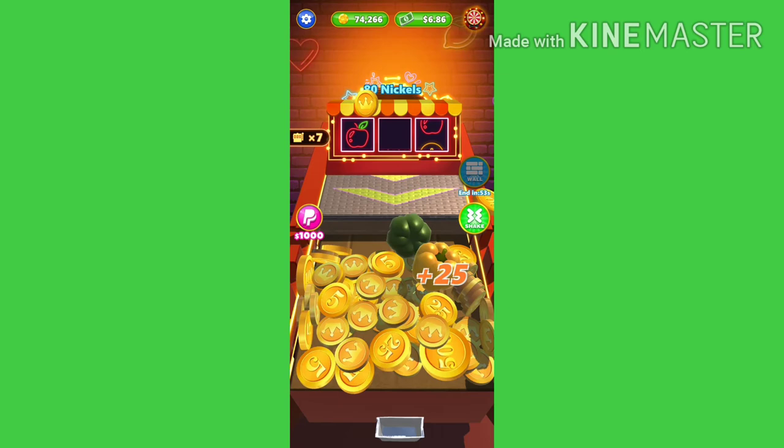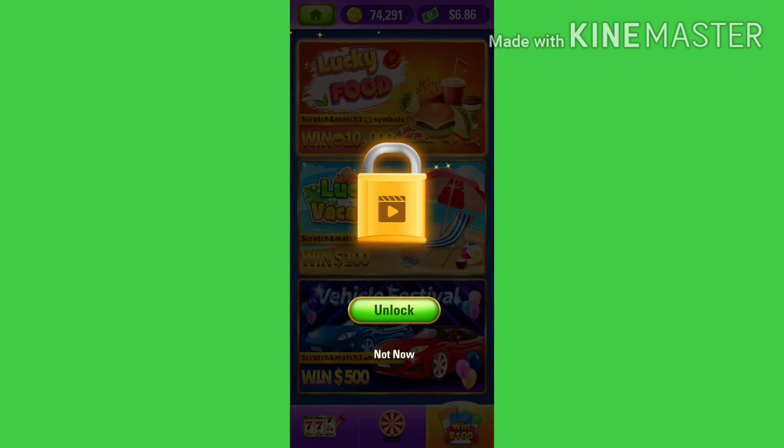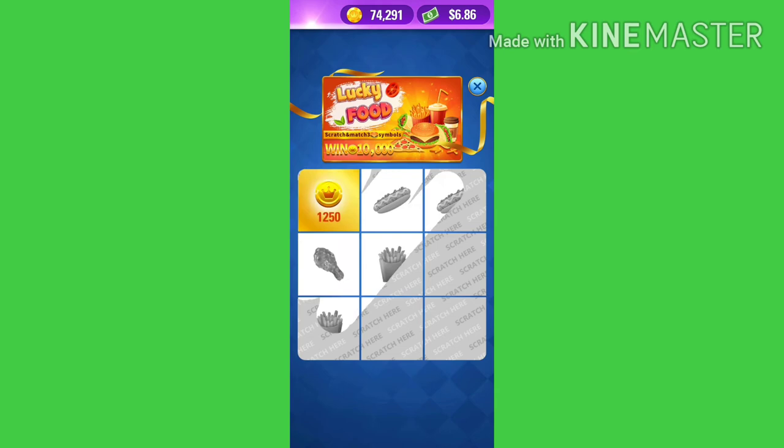Makikita nyo po sa taas, i-click nyo po yan. Ito po yung mga free scratch dito sa Coin Dozer. Pag-click nyo po yung isa dyan, makikita nyo po, kailangan nyo muna siyang i-unlock sa pamamagitan ng panunod ng video. Kapag nanonod po kayo ng ads or kaya video, ma-unlock nyo po yung free scratch.